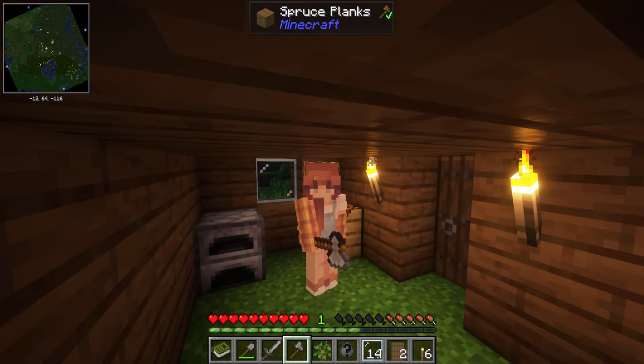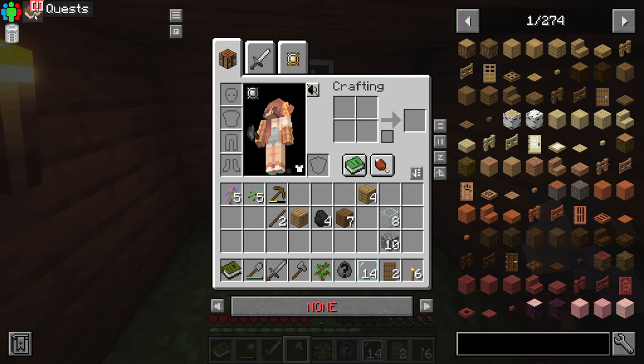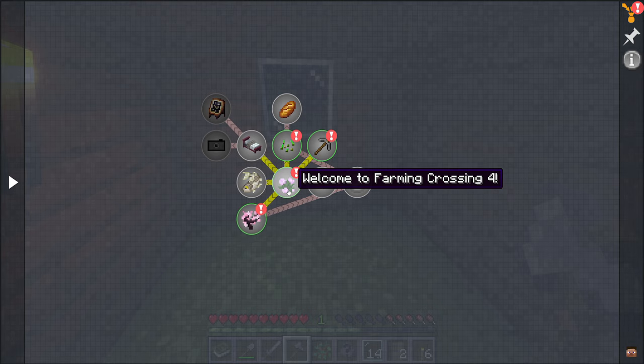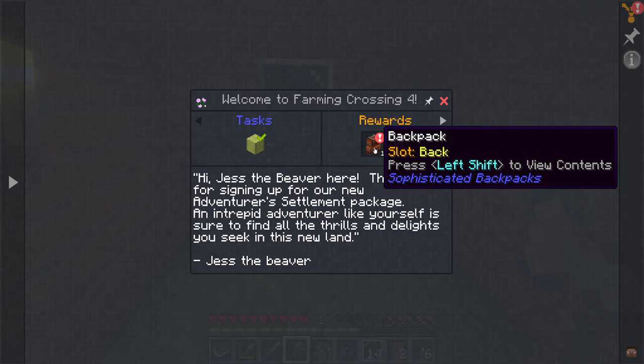We can even build our villagers' homes and collect furniture. So I wanted to show you guys what we have that's brand new. We open up our inventory and we actually have a little quest book up here, and this is what we're going to be working on. It's going to help guide me through the Farming Crossing quest lines. This says 'Welcome to Farming Crossing 4' and 'Hi, just the beaver here — thank you for signing up for our new adventures settlement package.'